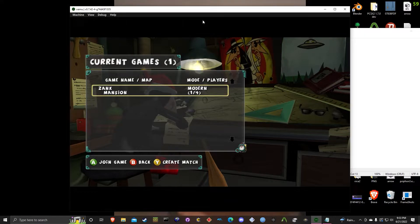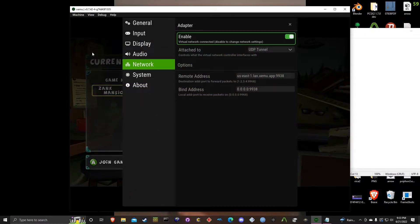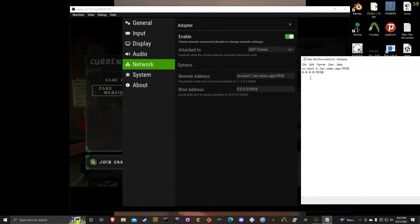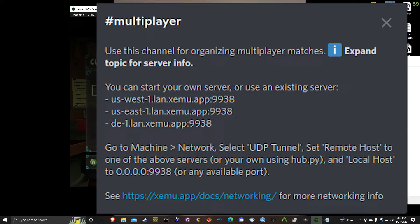All you have to do is go to Machine, then go to Network, and then go to Network again. You want to change the 'Attach To' setting to UDP Tunnel. Then you want to change the Remote Address and the Bind Address. The Bind Address is basically the same on all three of the official Xemu servers, but for the Remote Address I'm using US East for this example. You basically want to copy and paste that into the Remote Address field and the Bind Address into the other field. I will have other servers up on the screen that you can connect to for whichever one is closest to your location.